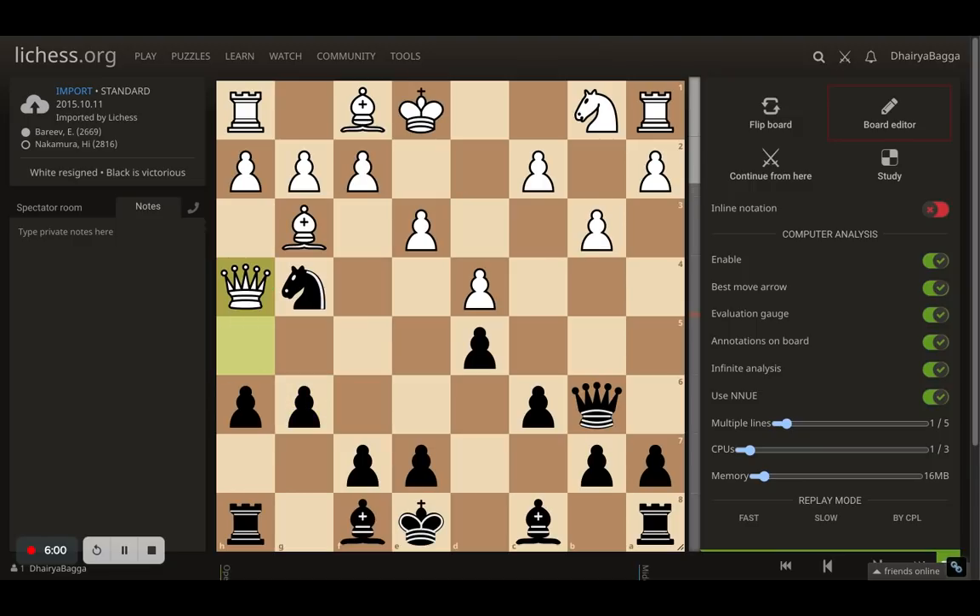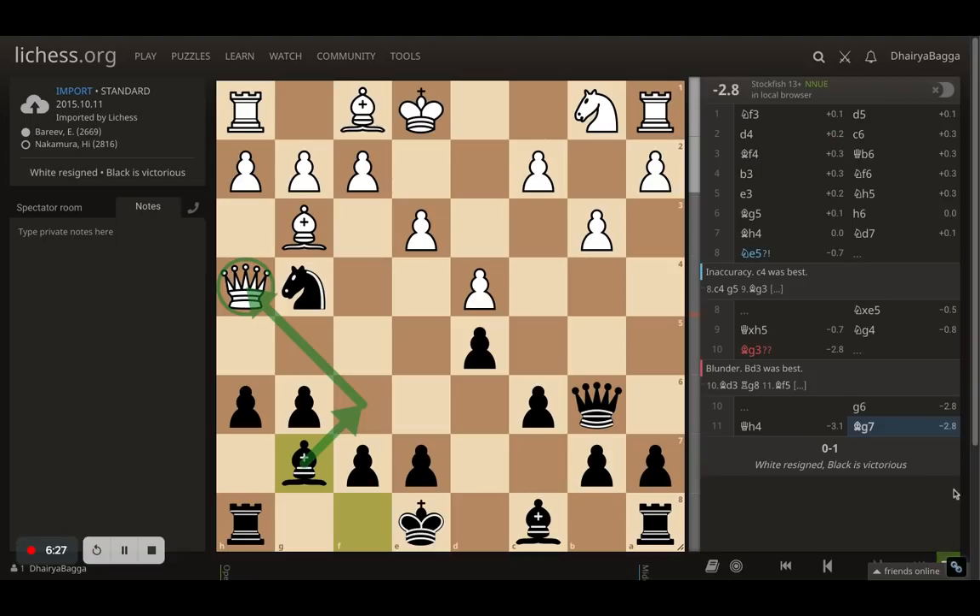Now you might think the idea is to take care of the bishop — whenever you play g6 you can castle and continue. But here bishop to g7 is played, with the idea of putting the bishop back onto f6. And once the bishop comes to f6, there's no way to save the queen — there's simply no other option. That's why Bariv resigns. It's move 11 and Bariv resigns. There's no way to save the queen, and even Stockfish confirms you can't save it here.